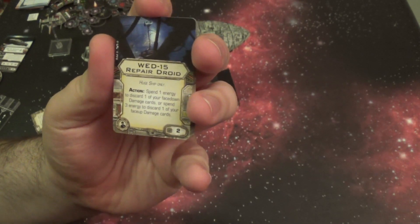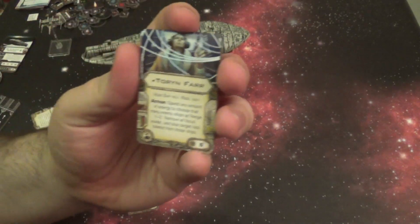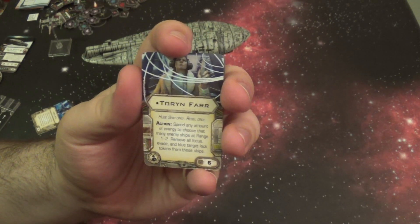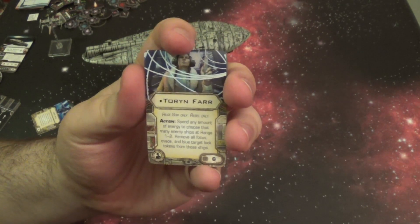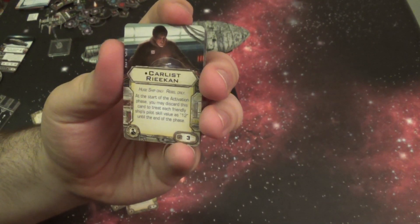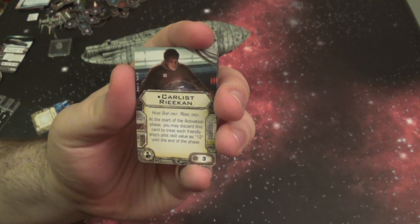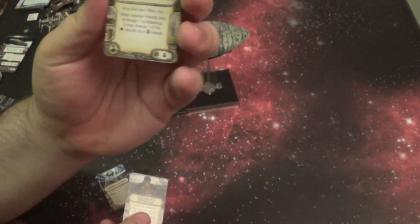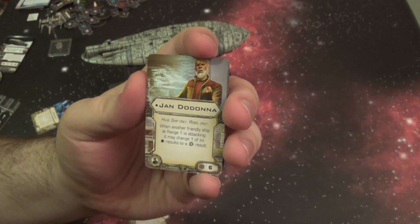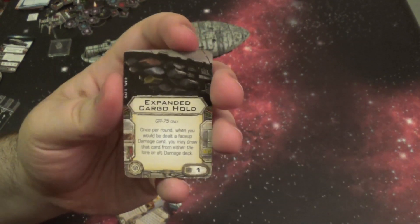Torrin Farh is a huge ship and Rebel only crew member: spend any amount of energy to choose that many enemy ships at range one or two and remove all Focus, Evade, and Blue Target Lock tokens from those ships. Extremely strong — he costs six points, but that is really good. Carlos Drakken, huge ship Rebel only: at the start of the activation phase, you may discard this card to treat each friendly ship's pilot skill as 12 until the end of the phase. Really awesome. Jandadana: when another friendly ship at range one is attacking, it may change one of its hits to a crit.